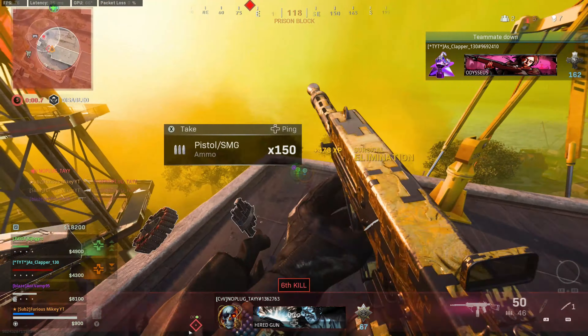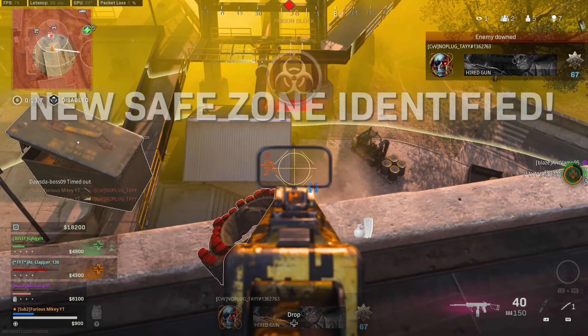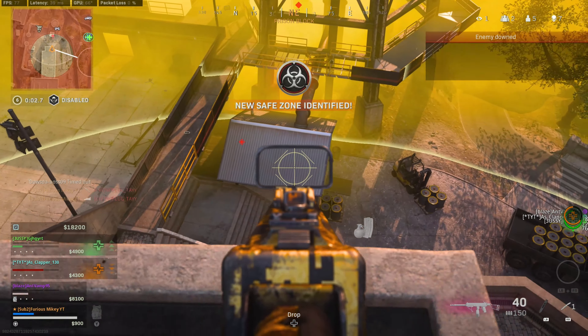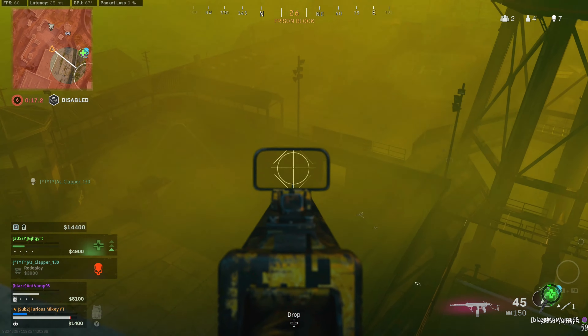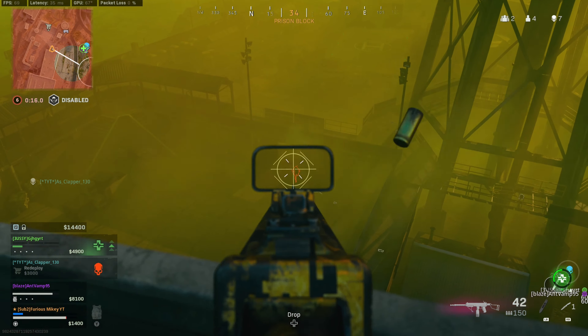Hey guys, today I'm going to be telling you about how you can pull off a gas play. You're going to see this clip starting out, and I'm going to be running over to go get a buyback for my teammates, because two of them are dead, and I have $12,800, which should be just enough to get two of them, a gas mask, and a cluster strike, which is exactly what I'm going to do.